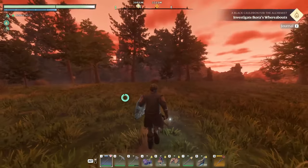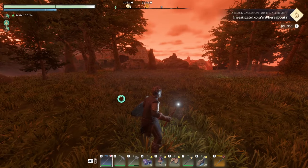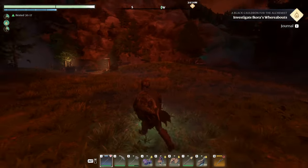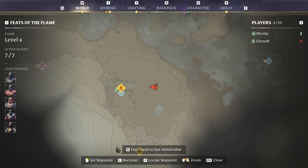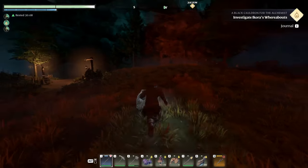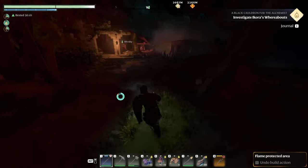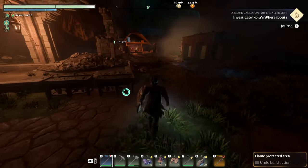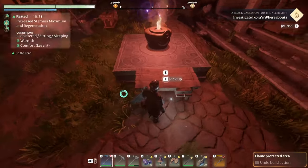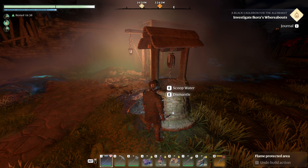Having extra stamina is a huge boost early game, but the problem is you can't get water automatically until later when you build a well at your base. My advice for your first base location is to build a little closer to Long Keep — like you can see we did with our level three home here — because there is a well right here you can get water from very reliably. We put our first structure, NPCs, and workbench right next to this well that spawns in Long Keep.